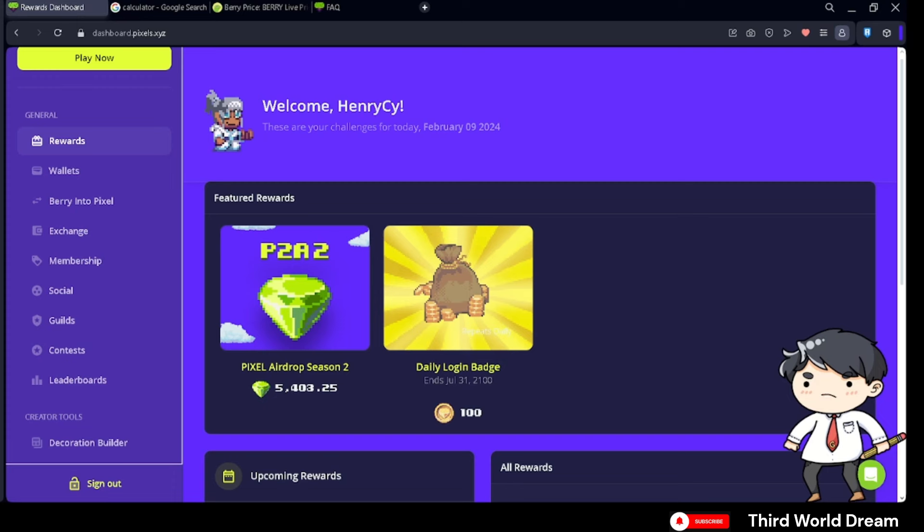Hello everybody, welcome to the Third World Dream and I'm your host G. The airdrop allocations are finally live. You can claim them — all you have to do is go to the dashboard and go to Rewards. You qualify if you reached the top 7,000 of the Play to Airdrop Season 2, if you played Season 1, or if you were among the 1,000 drawn from people who got 3,000 points in Season 2.